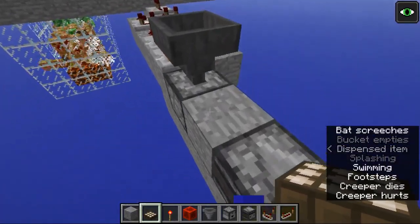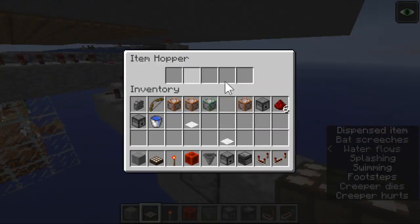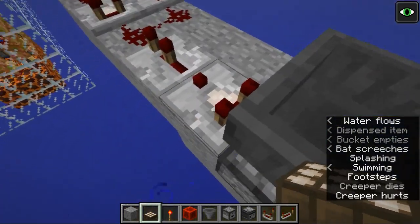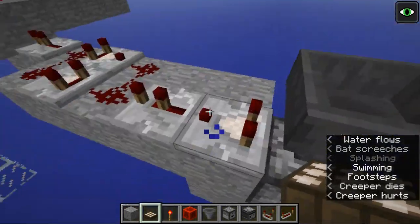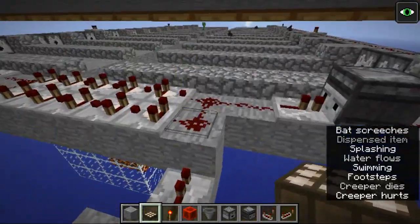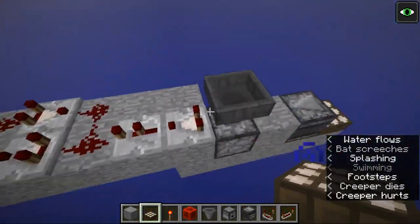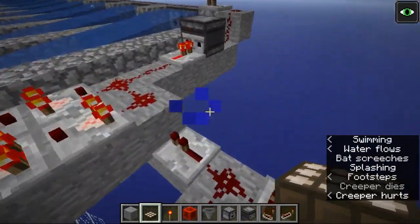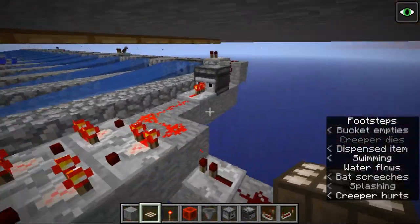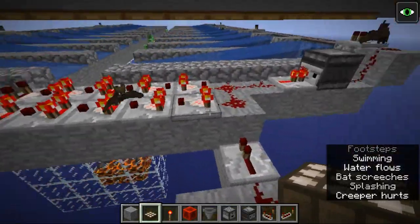We've got the observer feeding into the block, which will power the observer, and that observer feeds up into here. Once that shovel is in this hopper, this comparator will read that and feed it off to a small delay, which then goes into this long delay. The reason we have that is because without it, in this version, it'll actually end up like a disco light show.